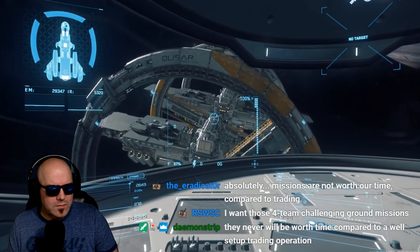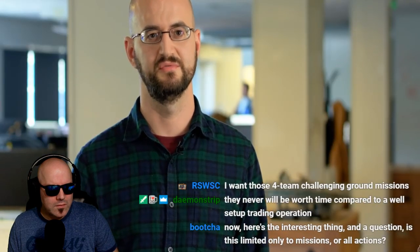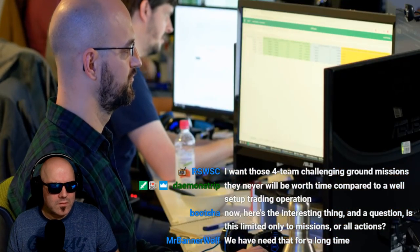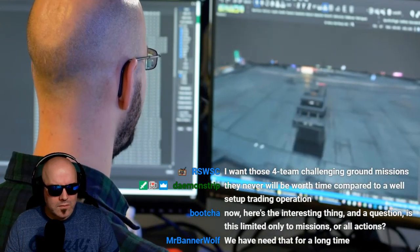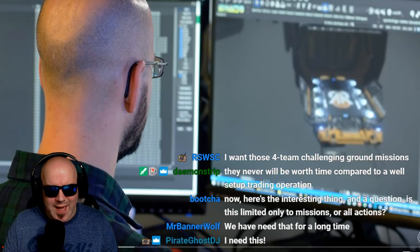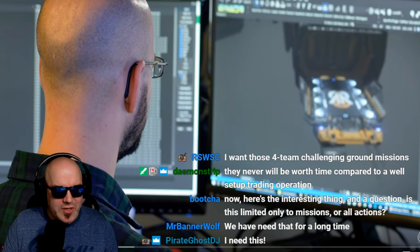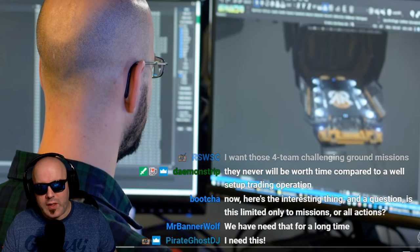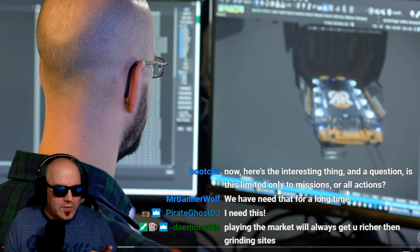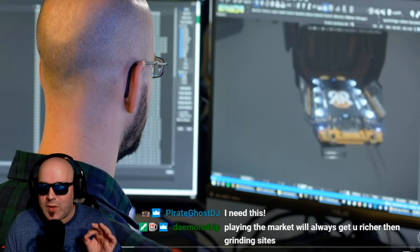For 3.7, we're introducing restrictions to various landing zones based on your crime stat. These restrictions will apply in lawful locations such as Olisar and major landing zones. Butcher brings up a good point — is this limited only to missions or all actions? Right now this is only for missions. I think the most important thing right now for the game — and this is going to sound silly — is to actually get going on wallet-to-wallet transactions.